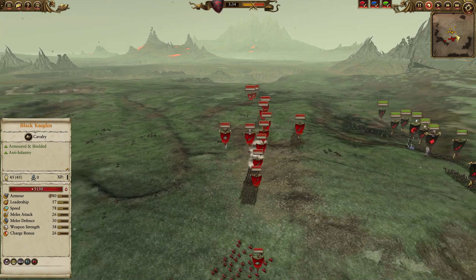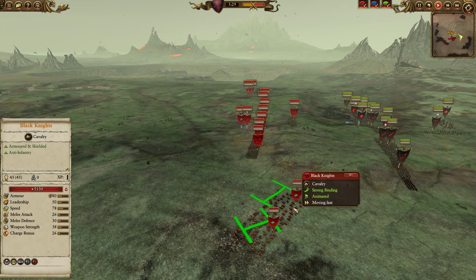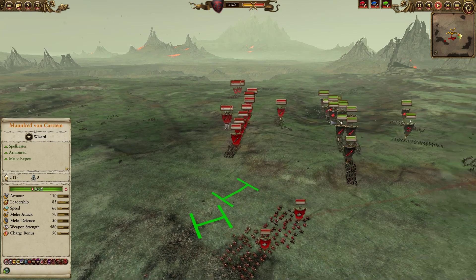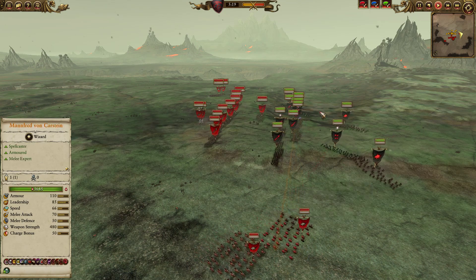My opponent's strike force went much heavier on the flanks — he's got two units of Black Knights and two units of Blood Knights. These aren't the Black Knights with barding, so their charge bonus is trash. But they can trade pretty well with, say, the Dire Pack. Having only brought two units of Blood Knights and the Dire Pack myself, I'm definitely in a worse position in the cavalry engagement.